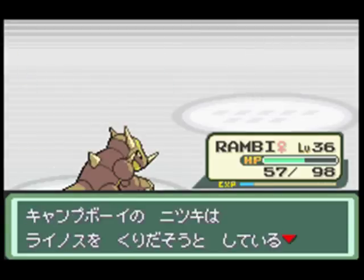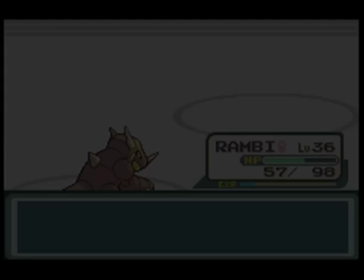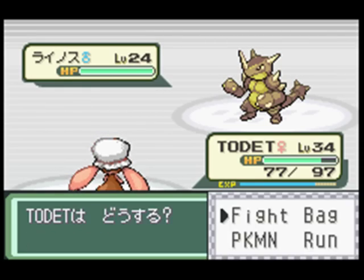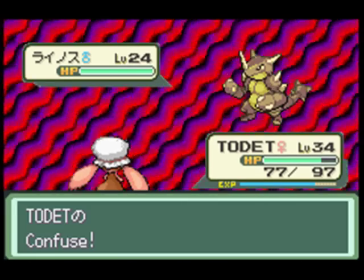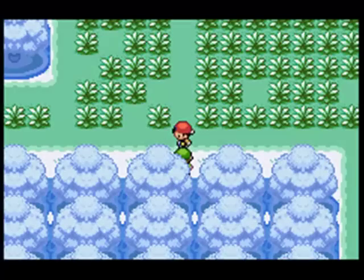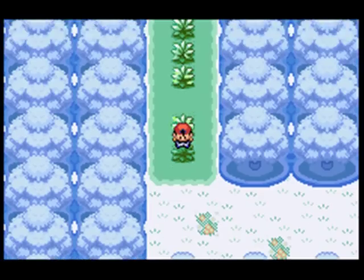Speaking of the Safari Zone thing - I don't think any of them had any new moves or else I would have shown them off. I like how I used Confusion - it didn't work. If only it worked for me and not the NPCs like in that last gym.